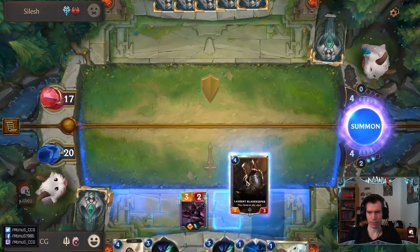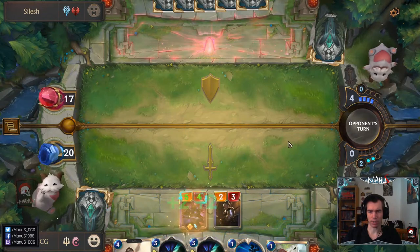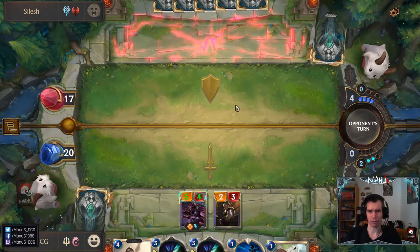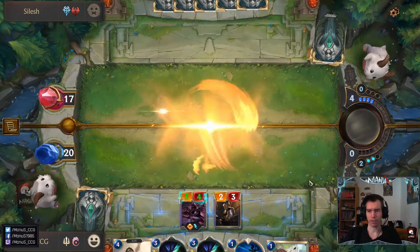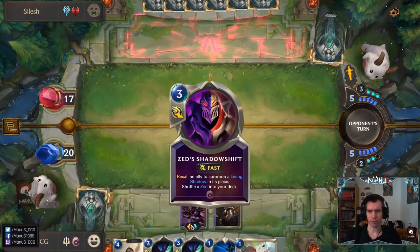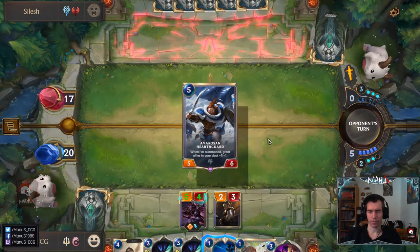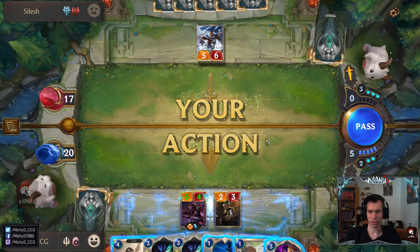I think we can risk doing this post-combat. We don't have Deny open anymore, but it seems like the opponent doesn't have a whole lot — otherwise they probably would have tried during combat. We still have two spare mana; we would waste too much mana otherwise. This is a spot where the Quick Attack would be really nice.